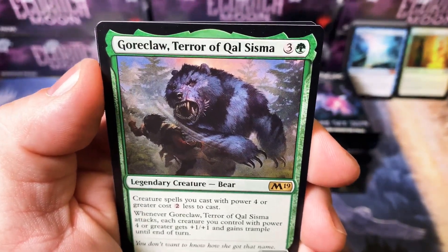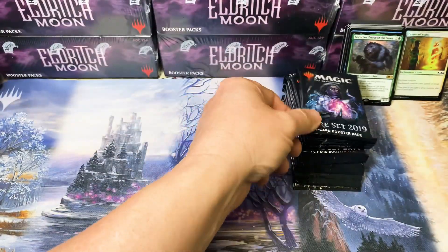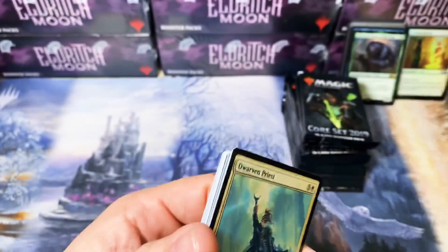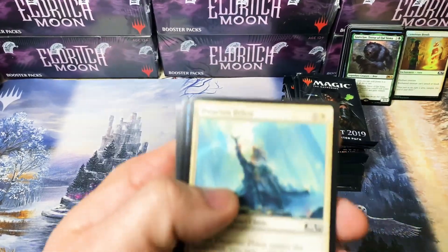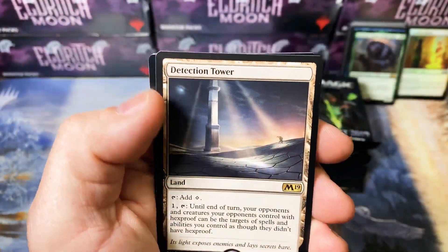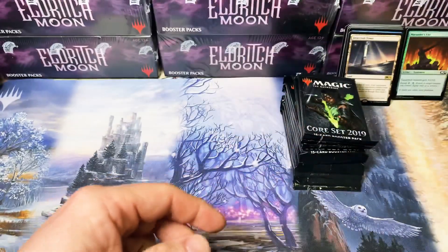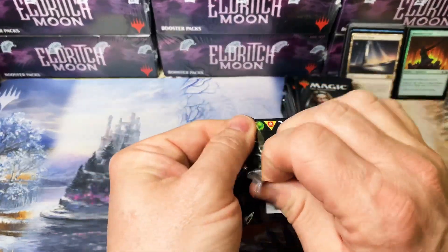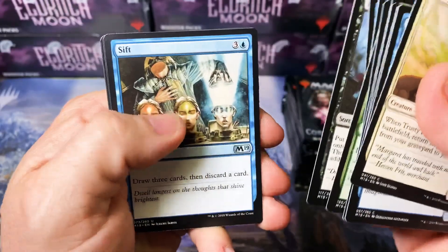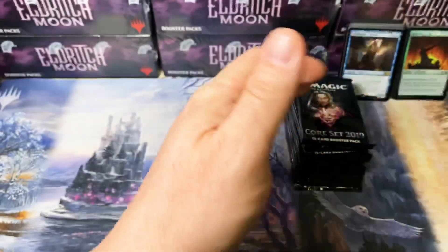Goreclaw, Terror of Qal Sisma — that's a weird card. Legendary Bear. Are people still trying to make bears a thing? I remember when Modern Horizons was released, the Bear Queen was in it, and people were scrambling to make a bear tribal deck. We've got quite a few of these Nicol Bolas tokens, so we're hoping he'll make an appearance. Another Windreader Sphinx — man, there's crazy duplication across these three bundles.